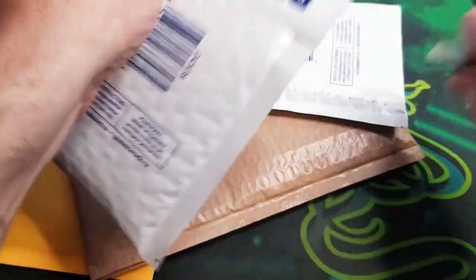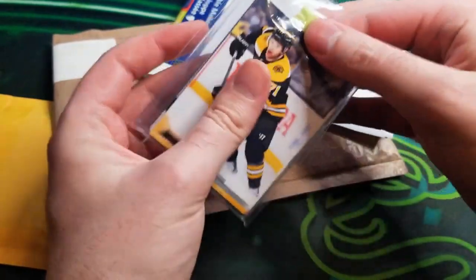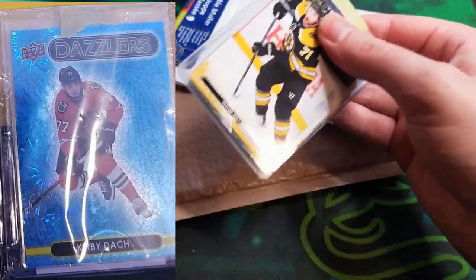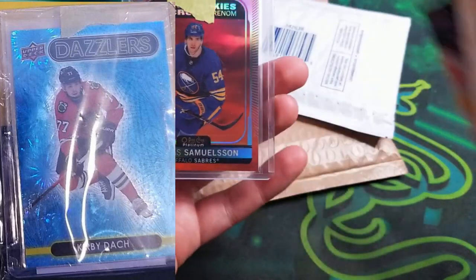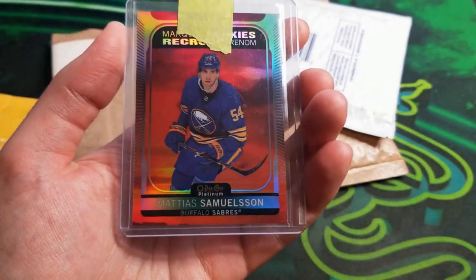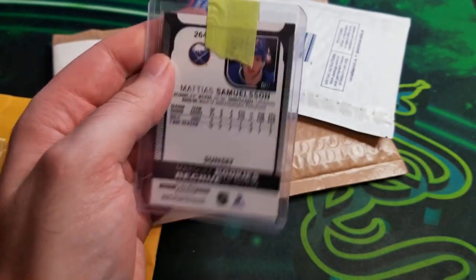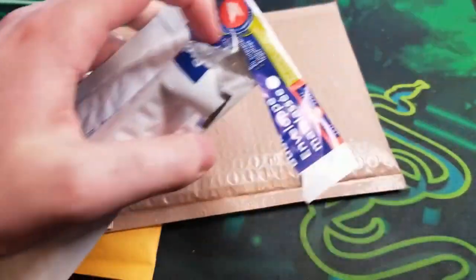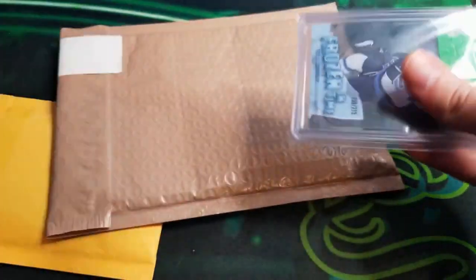I also got a green Carol of a Milka for my rainbow — so about $20 bucks worth traded there. Next up, this one here was just a single card trade. I traded away a blue Kirby Doc Dazzler and a bunch of base cards for a Matthias Samuelson Sunset. The guy in one of the Facebook groups was just trying to finish his Dazzler set, so I didn't really have a need for it.